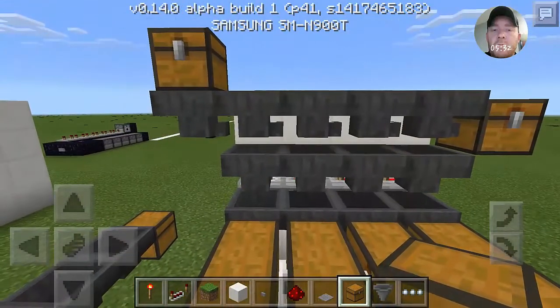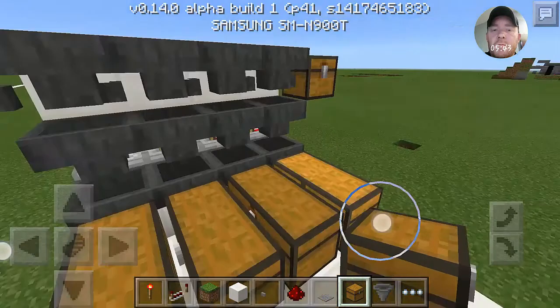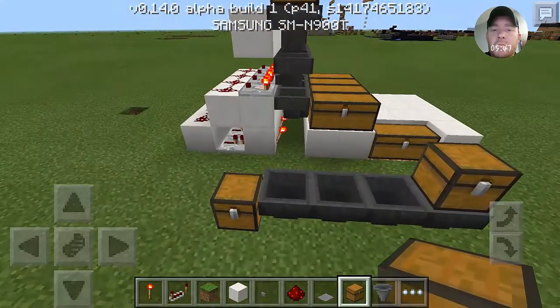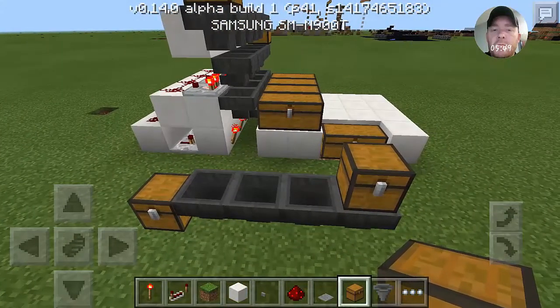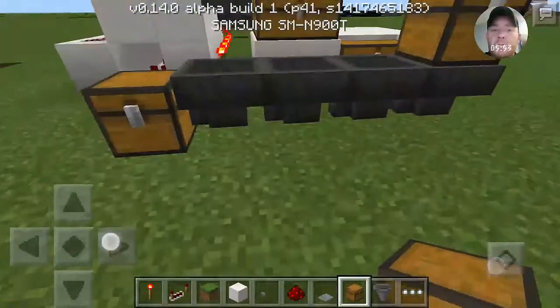Without the redstone it would just go in the odds and ends stuff — it would just go straight over because there's no need for it to go down. It would probably just keep going all the way over, just like this setup here.